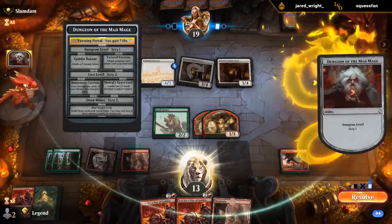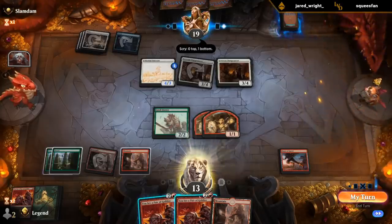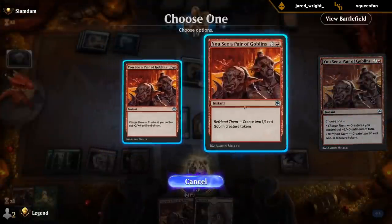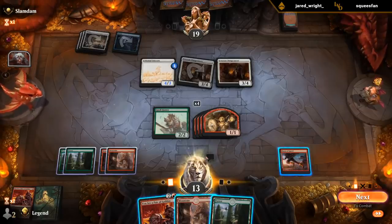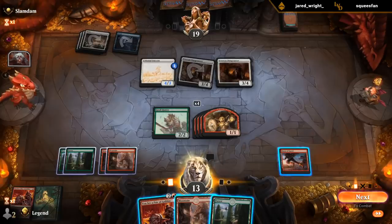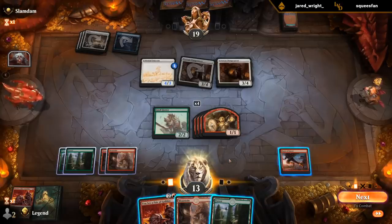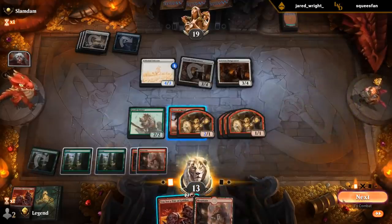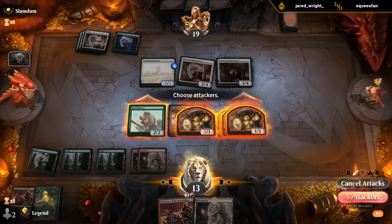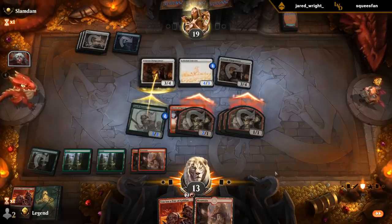They're currently in the Dungeon of the Mad Mage — gets to scry one. Hear me out: what if we equip a goblin and attack with everyone? We grow the hunter, they probably put Dungeoneer on the hunter, and now we get to trade a bunch. I mean, what else are we doing here? These goblins weren't made for blocking. Nobody expects the third pair of goblins.